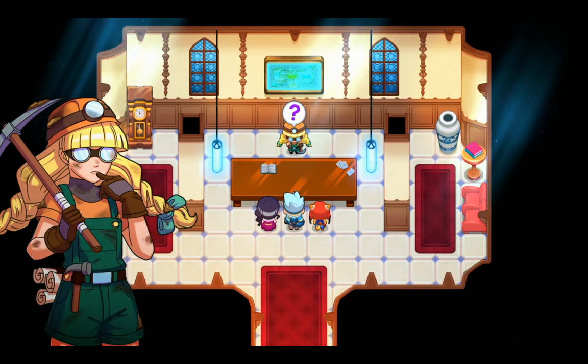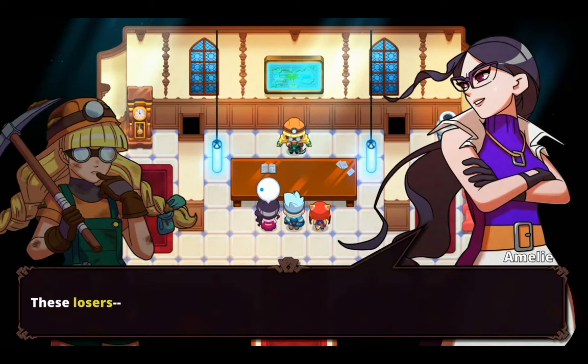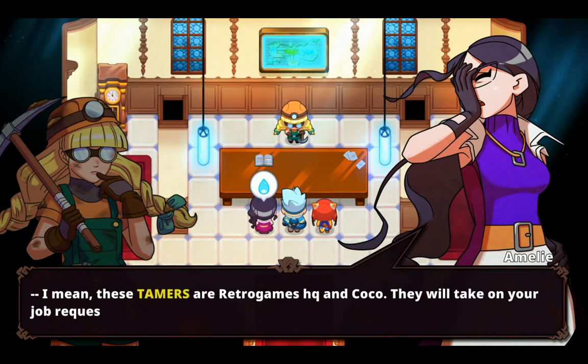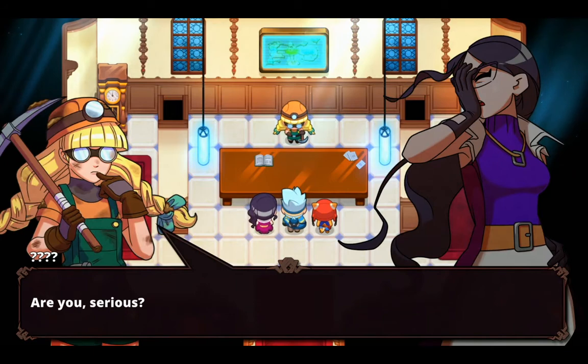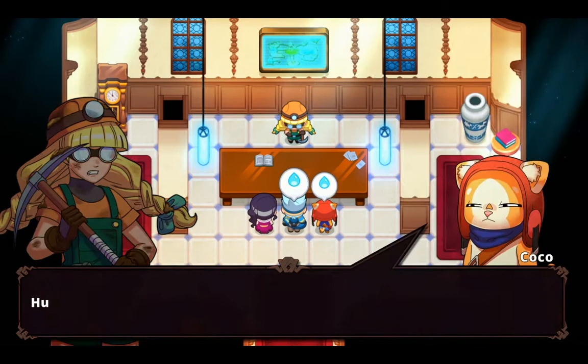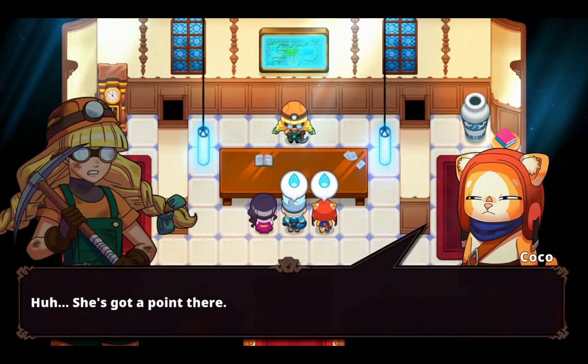Hey, who are these losers? These losers — I mean, these tamers — are Retro Games and Coco. They will take you on a job request. Are you serious? I just saw them getting their badges five minutes ago. Uh, she's got a point there.